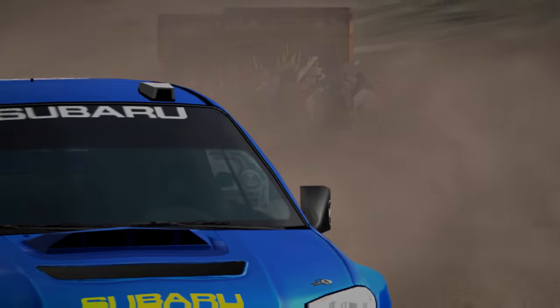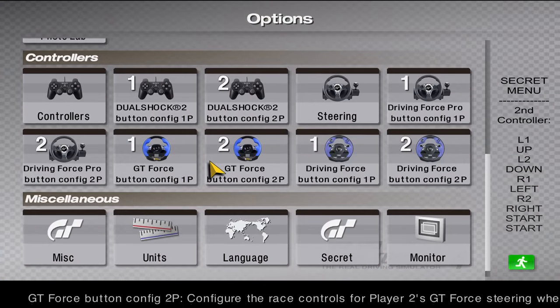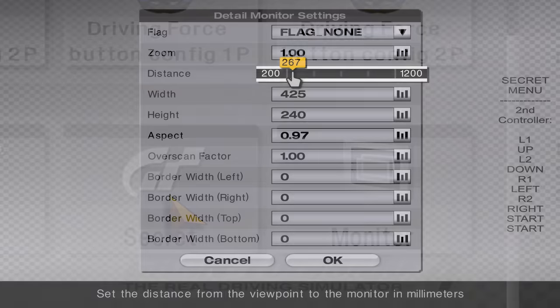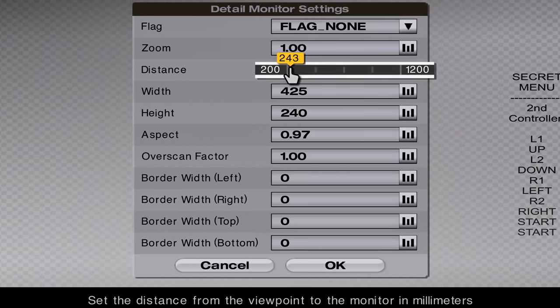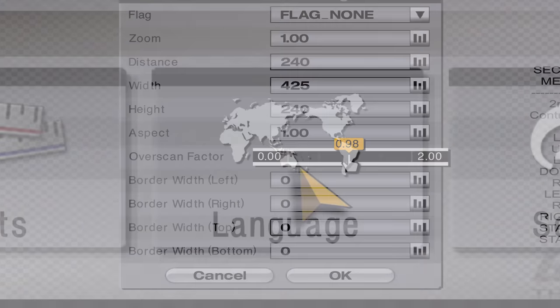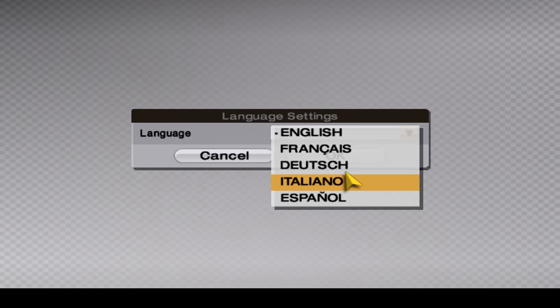First, let's explore the numerous quality of life improvements this mod brings. In the options menu, you'll find that the secret and monitor settings are implemented without the need for secret codes, making it easier to adjust your chase camera settings without configuring the PCSX2 controller. Additionally, a language selection feature has been introduced, which was originally absent from the NTSC-U version.